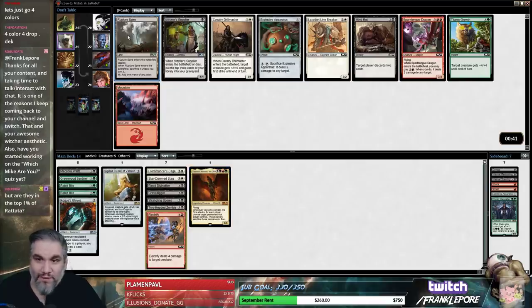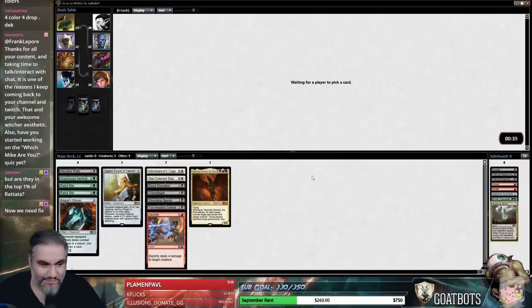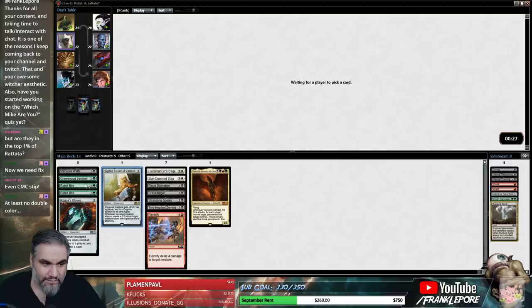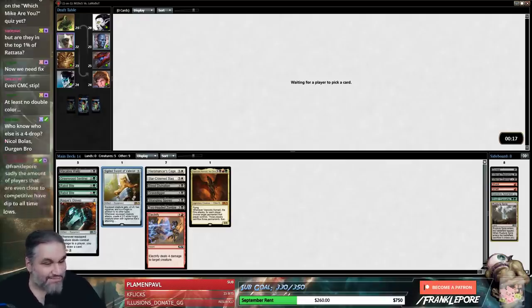Rupture Spire is exactly what I want to see for this deck. Good lord. Nicol Bolas is Durgan, bro — that is a solid Dragon.